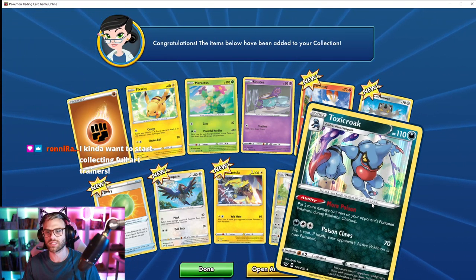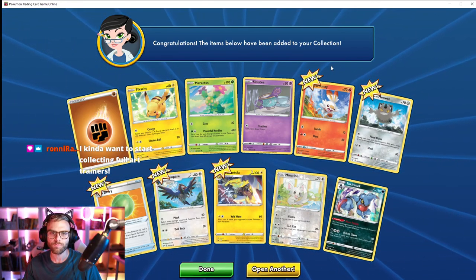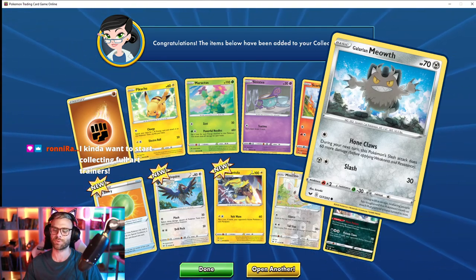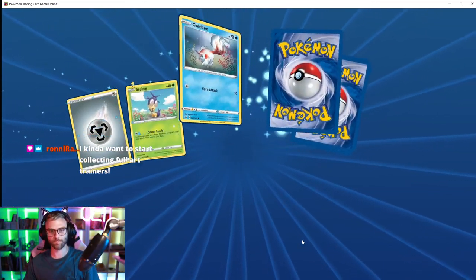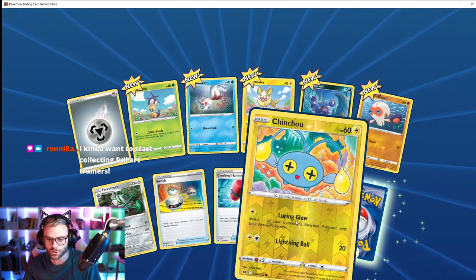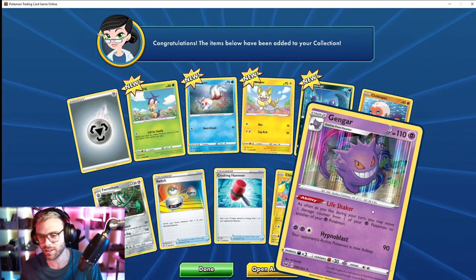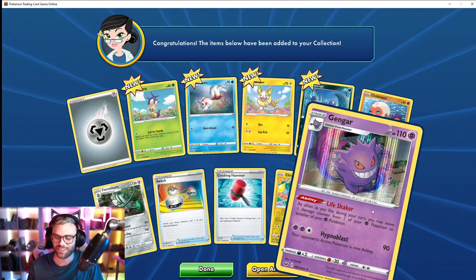Oh, that's the same card but not holo. Cool — I thought I had a Squirtle. Galarian Meowth — that's actually pretty cute. Ooh, Chincho — cute. Oh yes, Gengar! Holographic Gengar!